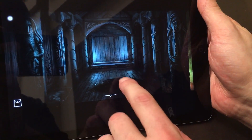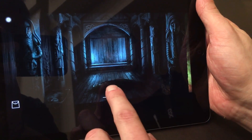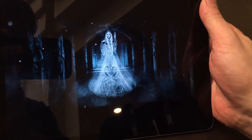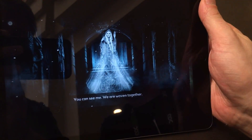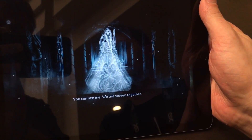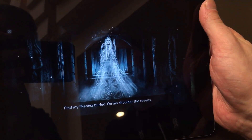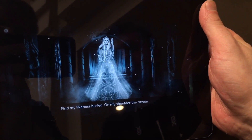Here we get a sneak peek of the magical vision. There's a dead woman here, and if you click on her we will get a vision with hints on how to solve other puzzles in the game. The spoken language is in Old Norse, but of course there are subtitles.